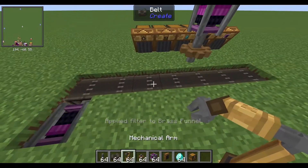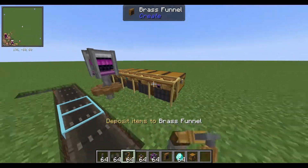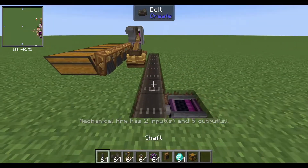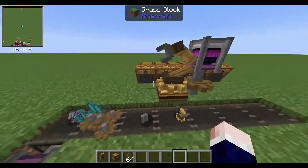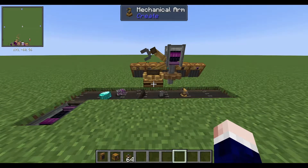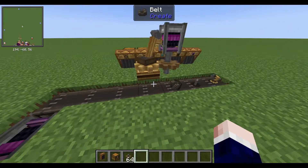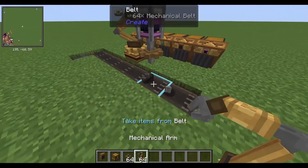Then we get our mechanical arms, take the items, and deposit. Just place it next to the cog and it's ready. Just throw a bunch of items on here — as you can see, it'll pick them up.